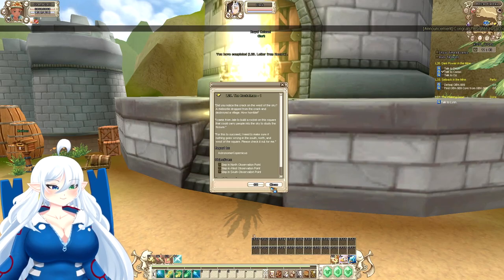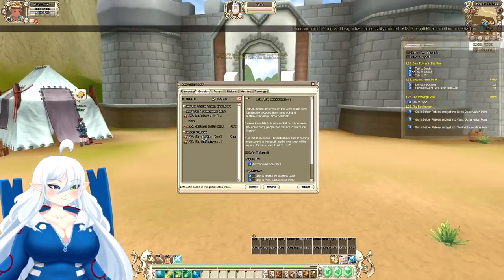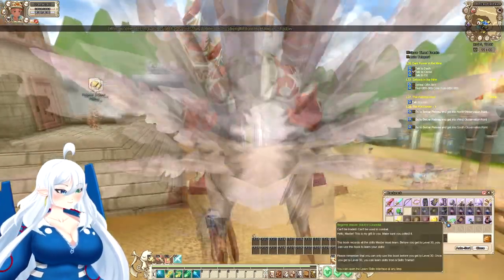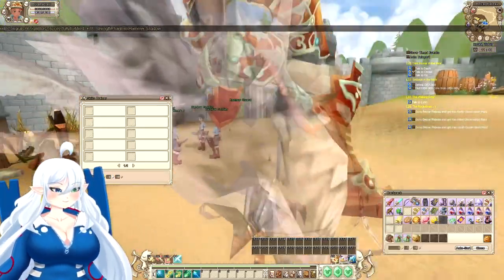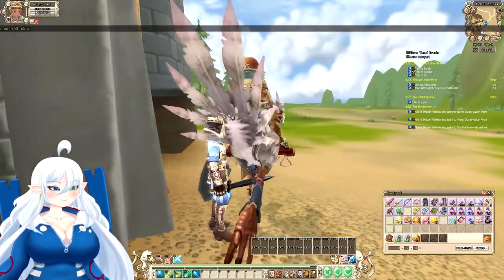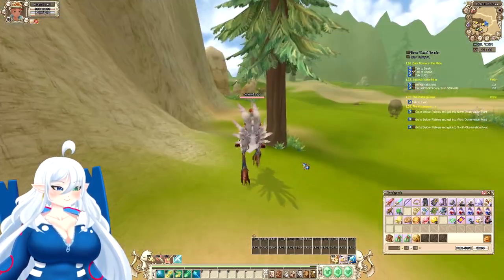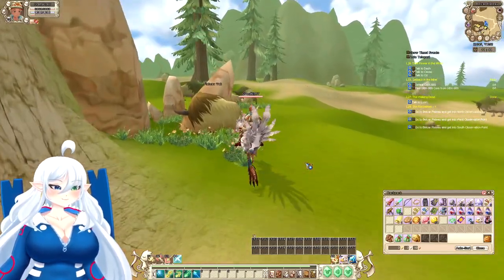Now we're gonna go for weapon. I'm now level 28, so I can open my book and get the rest of these. This book is no longer needed now that I have all my quests out of it. There are no other skill books you can carry around — you actually have to go to the skill book tutor now, I think that's what it's called.